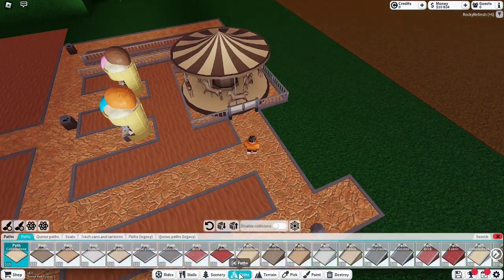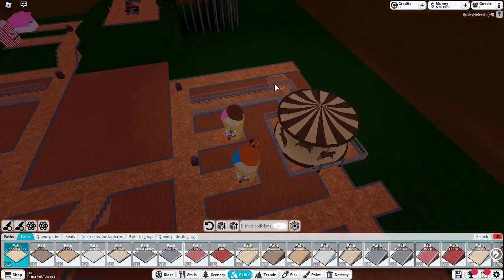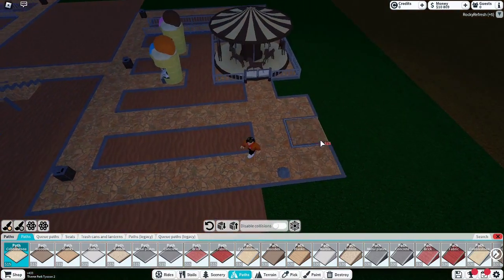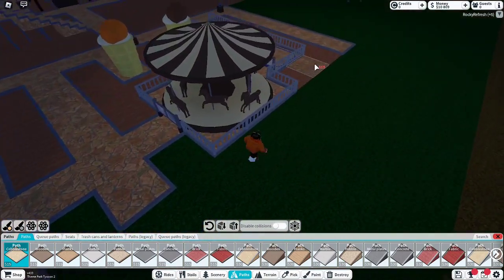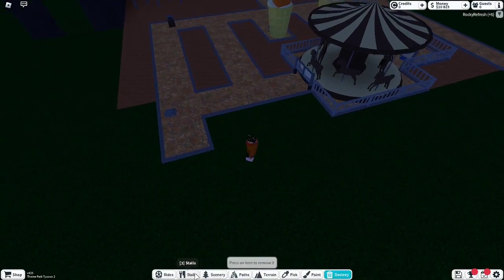So what I am going to do is I am going to add some pathways quickly. Oh, I can't add another one there. I have to put it somewhere else then. Yeah, I was planning to put one here but I wouldn't be able to put one here. So I think I am just going to have to put them somewhere else.